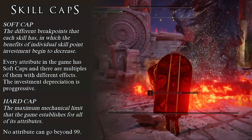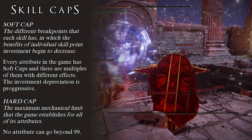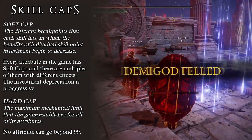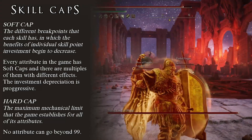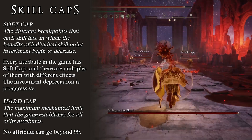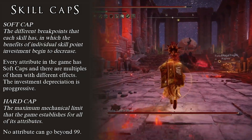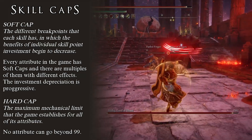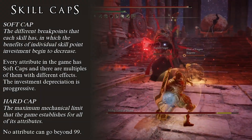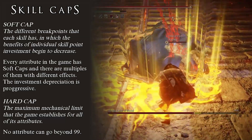Sometimes skills have multiple soft caps. There is the first soft cap where we begin to get less benefit from our investment, and then there is a second soft cap where the diminishing returns become a lot more aggressive. When making a build in Elden Ring, it is usually a good idea to hit the soft cap for your main attribute, and if the skill has multiple soft caps, it might even be worthwhile to hit the second one. Pay attention to the diminishing returns and be sure to stop when they get very aggressive. It is never a good idea to go past the final soft cap of a skill.